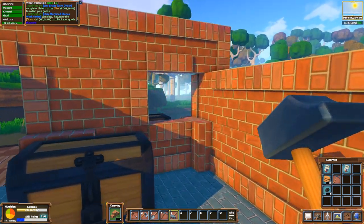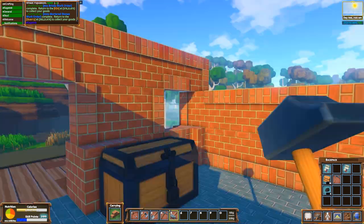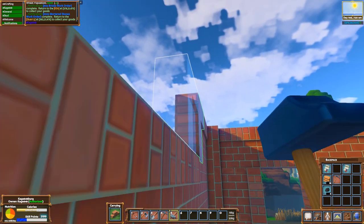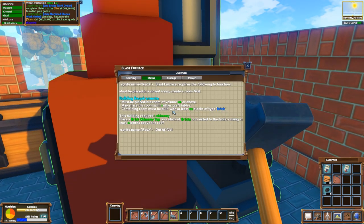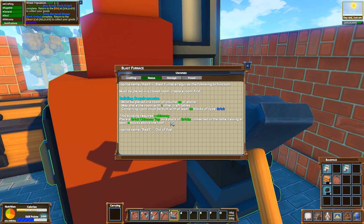Let me check the blast furnace requirements. Blast furnace must be placed in a closed room — create a room first, must be placed in a room of 45 or above. May share the room with one other crafting table. Contained room must be built within 32 blocks of brick. This building requires one chimney — place a brick chimney top on a stack of bricks connected to the table, raising at least four blocks from the roof.